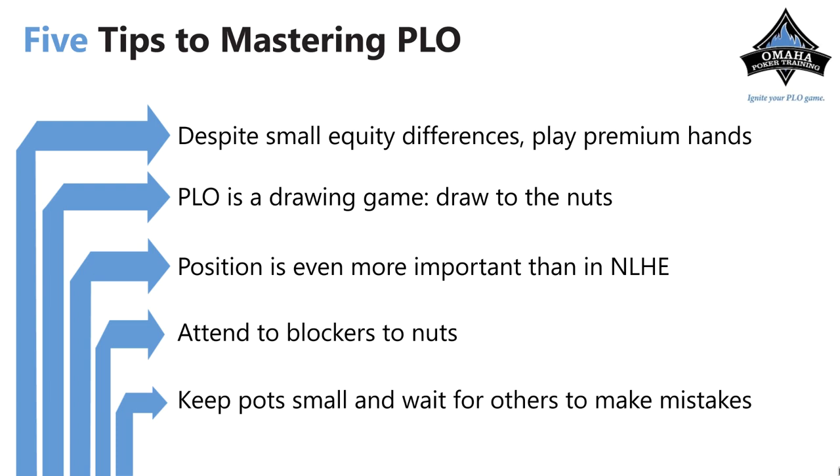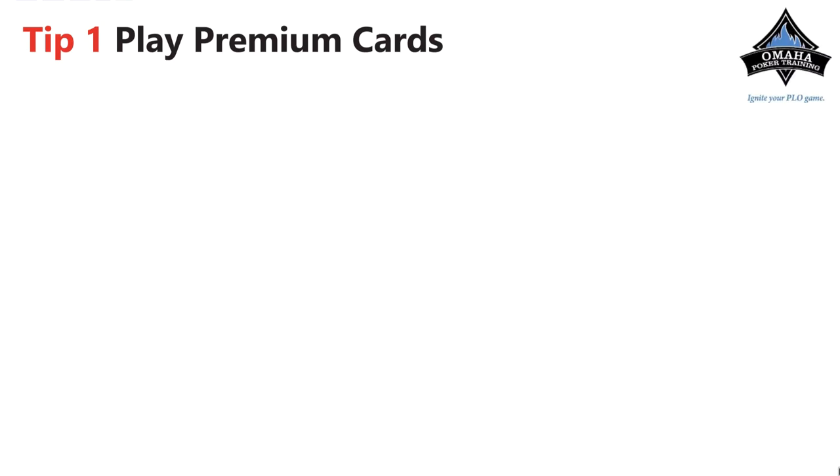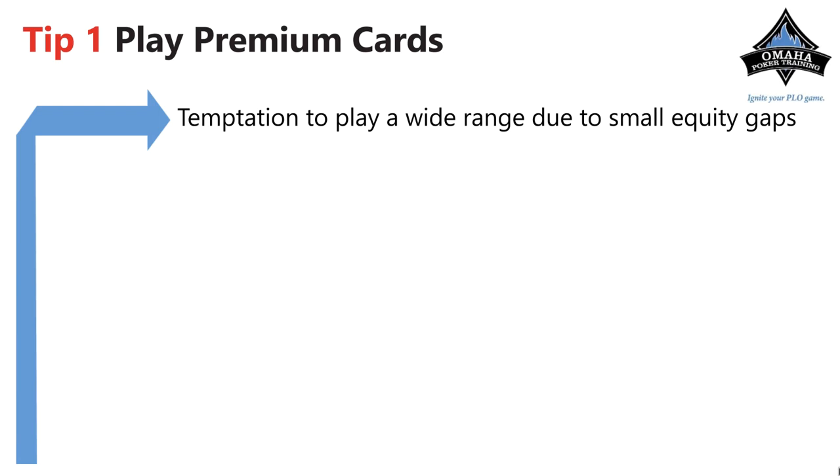You want to wait for others to make mistakes. You don't want to build pots with mediocre hands; you want to build pots with really good hands and let other players with non-nut hands make mistakes. Even if you look at an odds calculator and see that your equity isn't horrible, it's not like no-limit hold'em where you're an 80-20 or 70-30 dog. You still want to play premium hands because it's much easier to play post-flop and you're going to hit much better hands when playing premium cards.